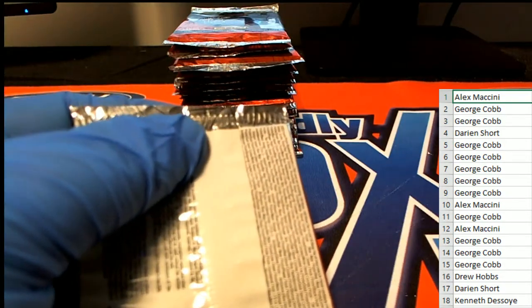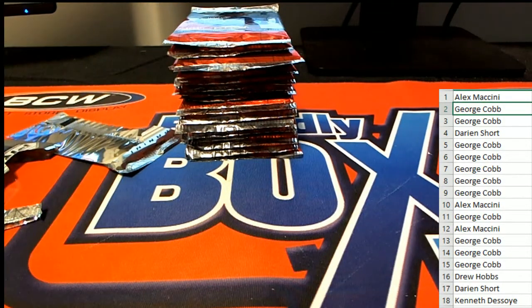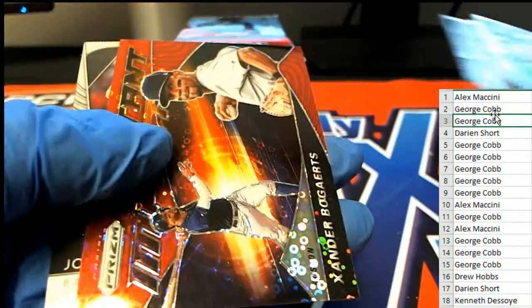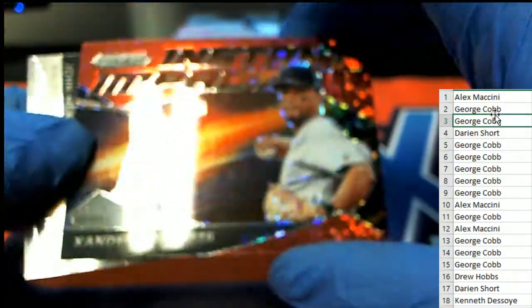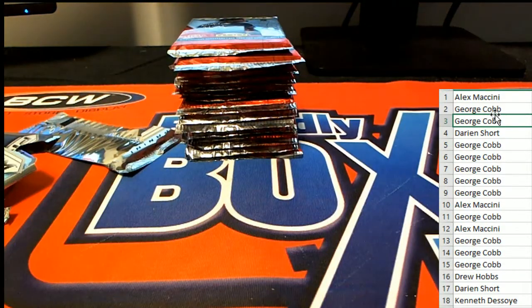All right, George C, let's see about pack number two and what kind of luck we can get for you. Pack number three is up for you, my friend. Oh nice — Xander Bogaerts, that's really cool, instant impact. Red Sox, number 249. George picking up the instant impact prism.